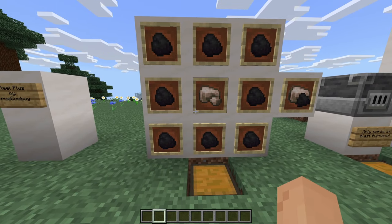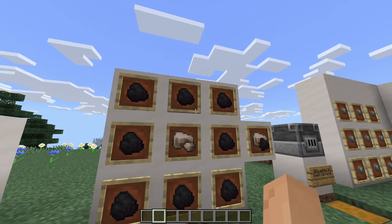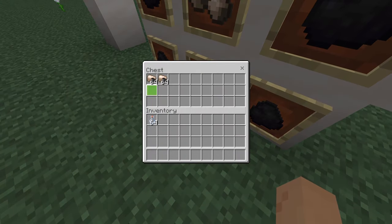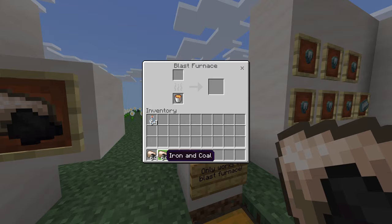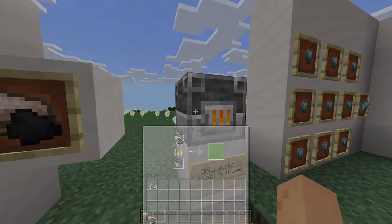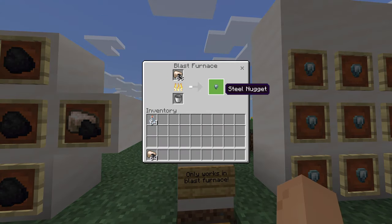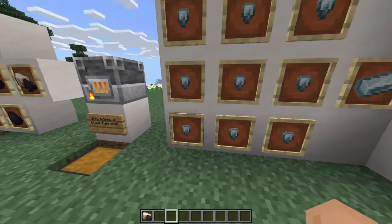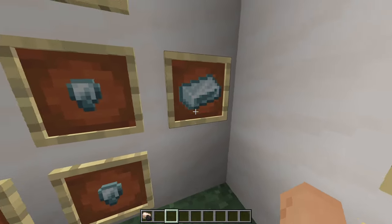We hop into our first crafting recipe — this will get you started in the add-on. Basically, you're going to take one piece of iron and surround it with coal. Then you get this item called 'iron and coal.' I wish it was called something like 'steel powder' — I think it would flow more smoothly. Basically, you smelt these to get steel nuggets, and once you have enough, you put them in a 3x3 crafting grid to get one steel ingot.